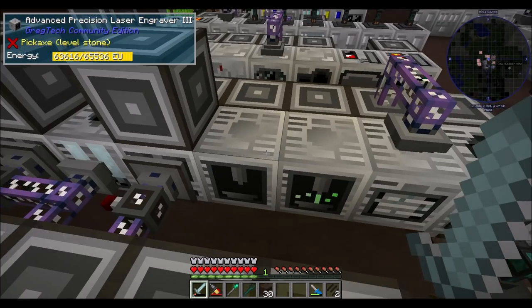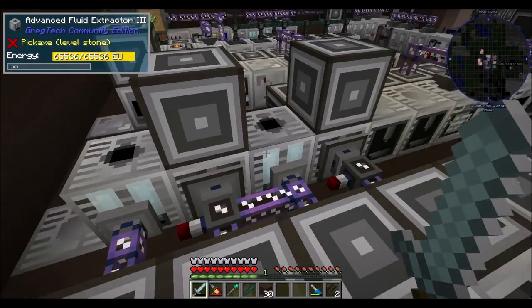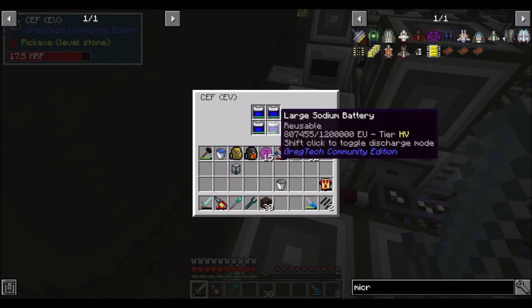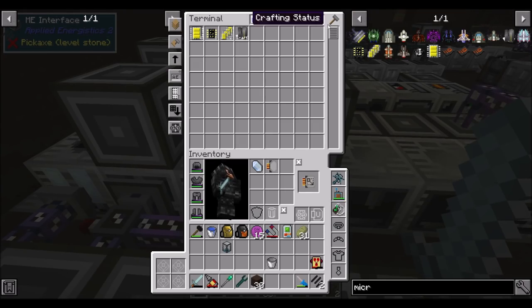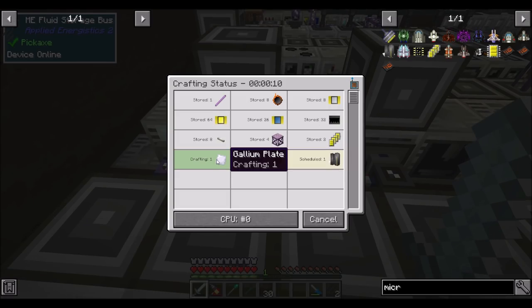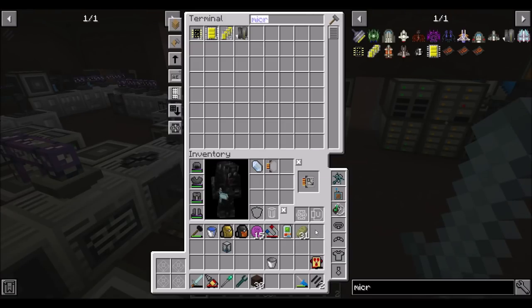I upgraded the laser engravers and cutting machines because they were a really slow bottleneck. One problem I'm having is that machines further up the line kill the power on machines further down — which is okay, because I don't want my pulverizers preventing my autocrafting. They should only run when we've got nothing better to do. I've only got HV tier in this energy setup and this is an EV machine — I should have Lapitron crystals in there but haven't figured out how to make those yet. 100% recommended going the EV route.